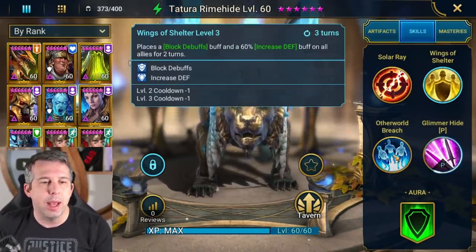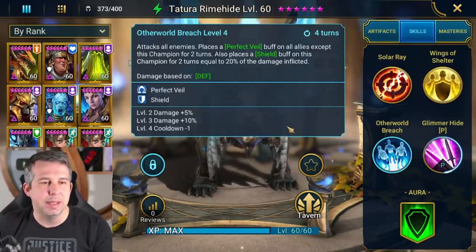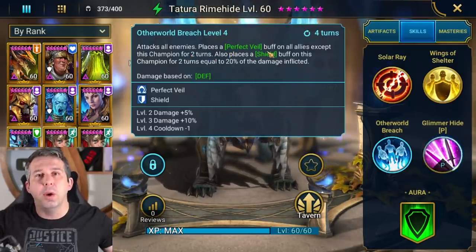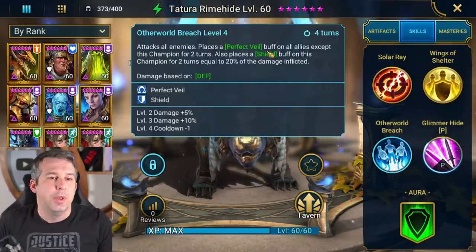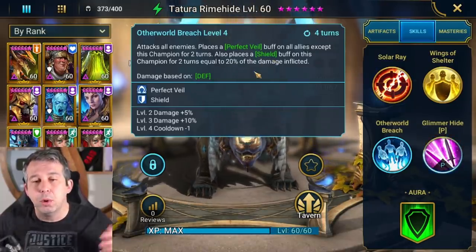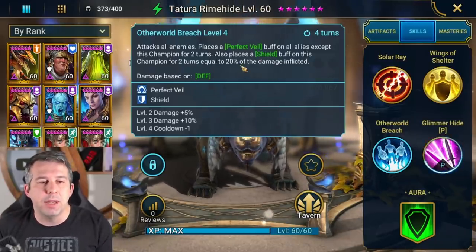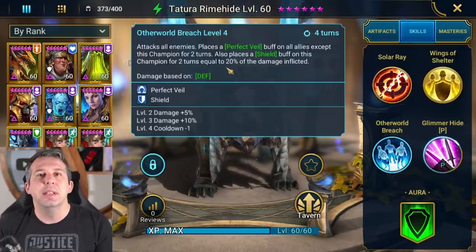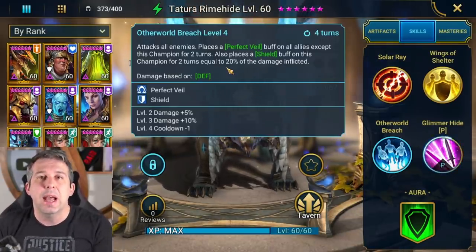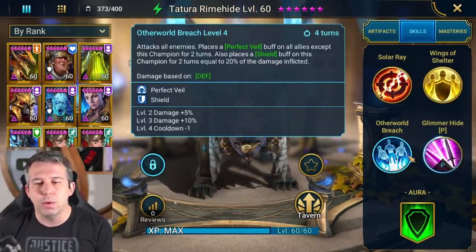It's a great skill - great ability, three-turn cooldown. And then the A3 - I love this ability. It's an AOE that puts Perfect Veil on your team, which means all of the focus becomes on the lion. It also puts a shield on him based on 20% of the damage he does, so the more people you're hitting, the bigger the shield can become. Basically, a big shield and all of the damage going on him allows everyone else to do their stuff - and it hits. We'll try that in a minute. Four-turn cooldown.